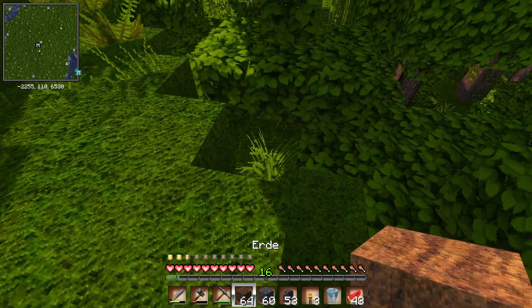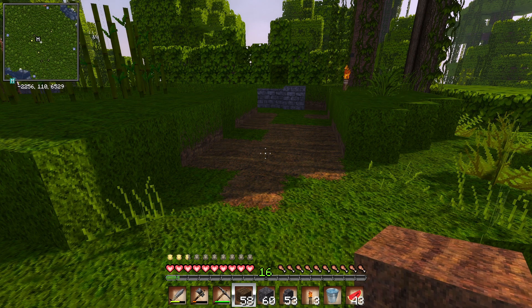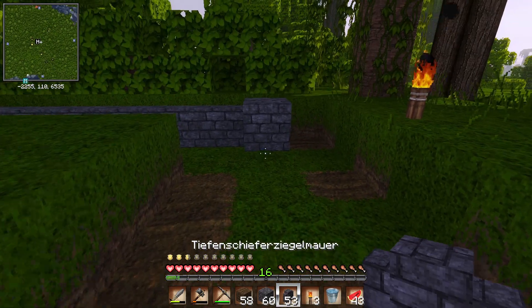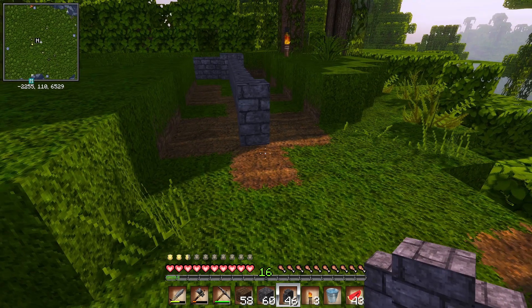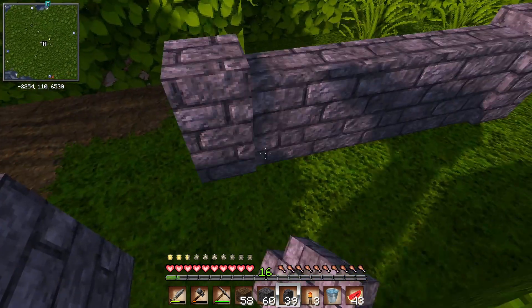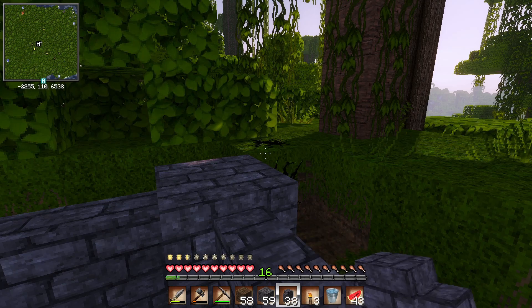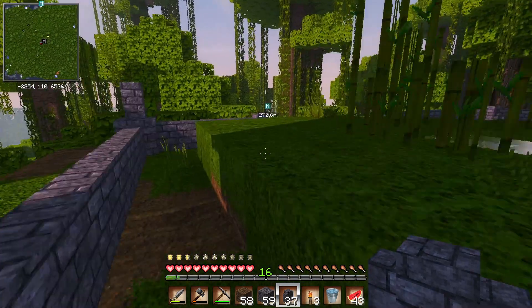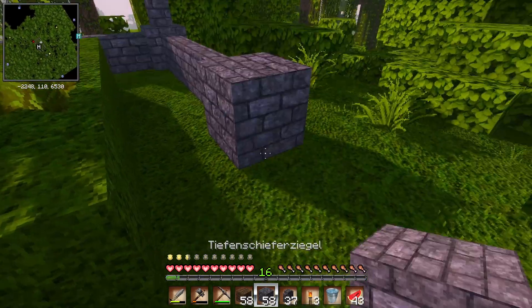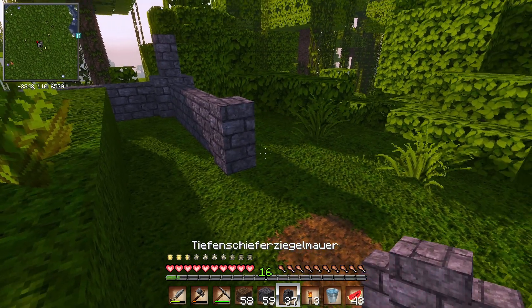Hier würde ich dann Erde reinmachen. Fürs Erste zumindest. Ist diese Linie hier... Na, dann kann man sich überlegen, zum Beispiel, aber dann irgendwo noch eine normale Tür einzubauen.